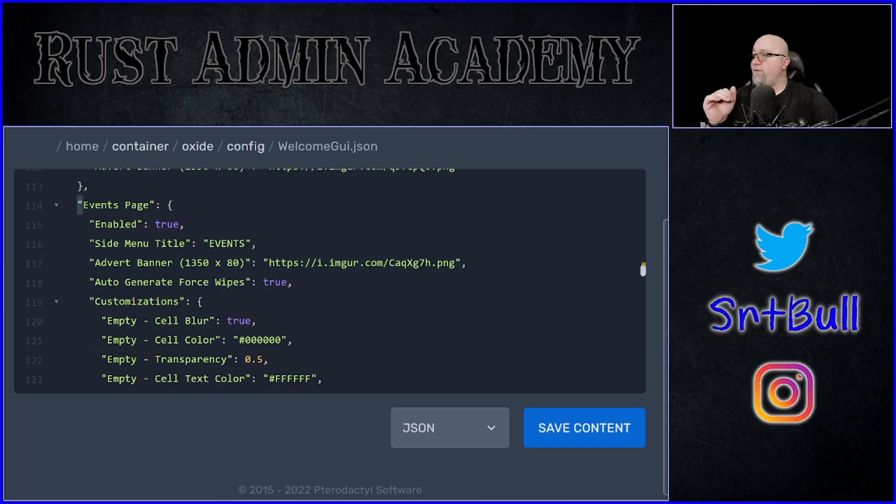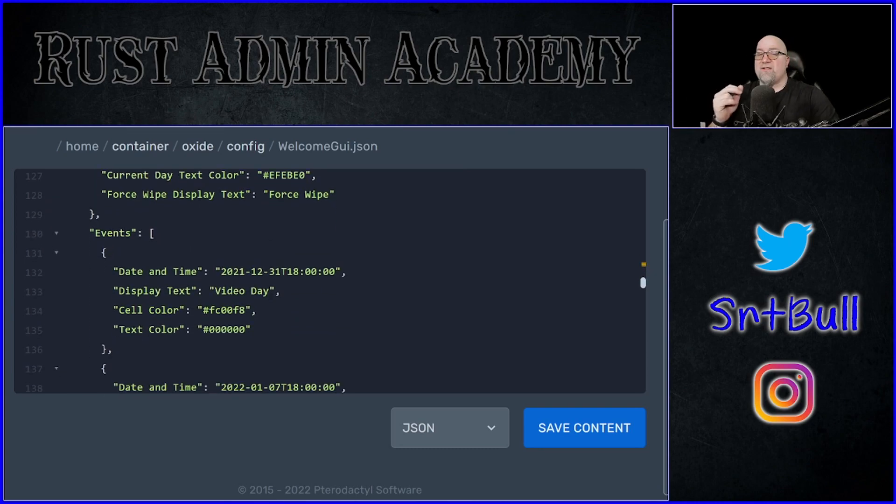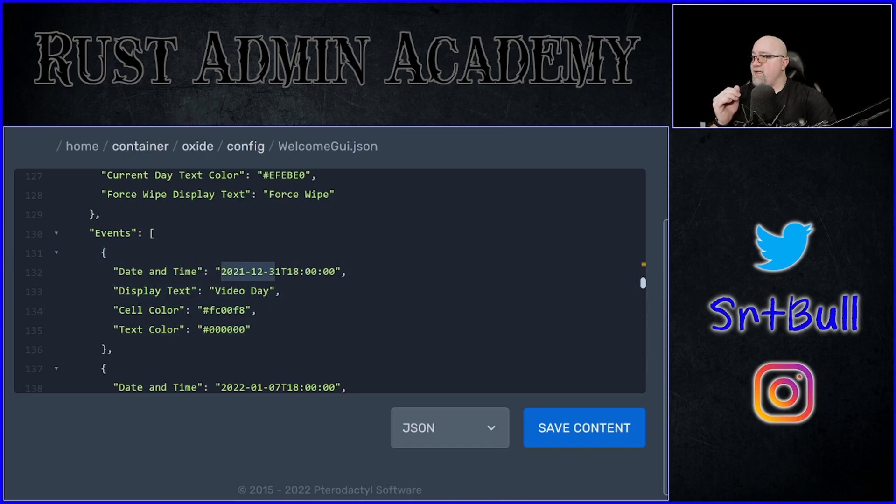The events page follows the exact same formatting — enabled true or false, the title, and the banner. This is the section where you can automatically generate the forced wipe days. If your server doesn't follow Facepunch's wipe schedule, you would want to set this to false to get rid of the predetermined wipe days, which is the first Thursday of every month. You would then go in and start creating your own events. The formatting is super simple: year, month, day, and then the exact time of day you want that event to be advertised.